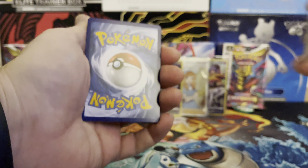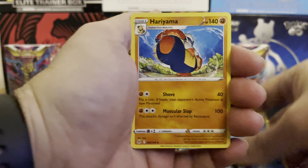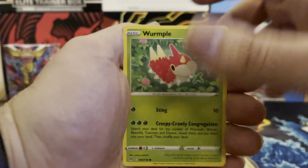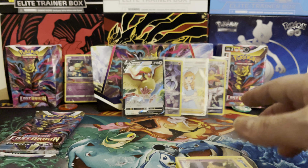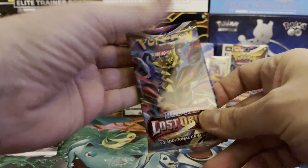Next pack, chance at a Trainer Gallery card with the white border. Starting with Water Energy: Heracross, Poliwirl, Luvdisc, Gligar, Wooper, Rhyhorn, Murkrow. Reverse is a Heracross and the final card is a Mimikyu for the rare.